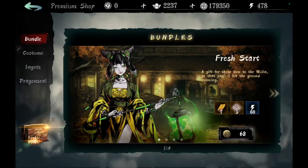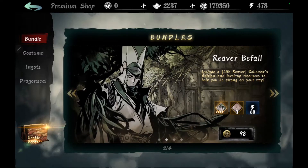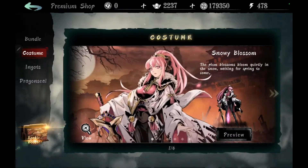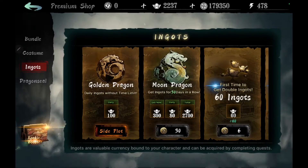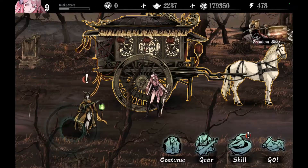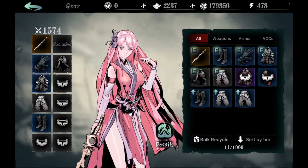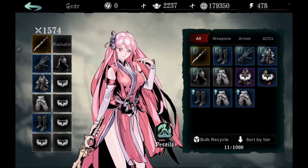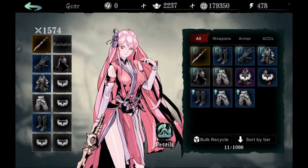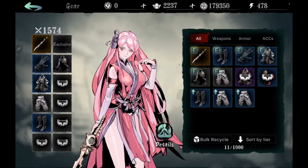There is a gacha aspect to this game — there's a premium shop with bundles. Nothing has felt necessary yet. They do push the costumes quite a bit, so I have a feeling that's where they're looking to see people spend. They always have a rookie booster pack, and yes there is equipment in this game. There's a gear section where you can gear up your character with boots, pants, tops, capes, gloves, swords, etc. Gear can drop in-game, but it's also monetized for those who want to progress faster.